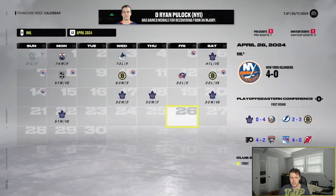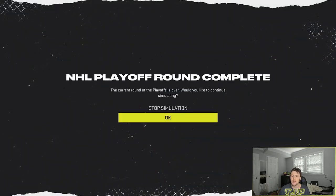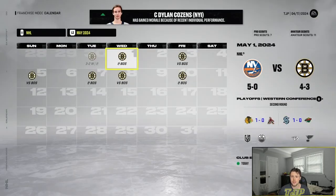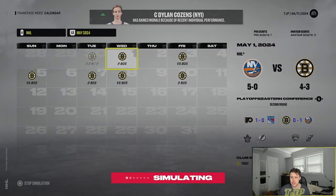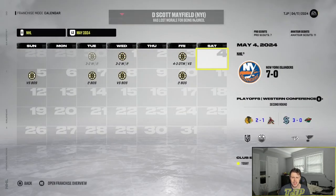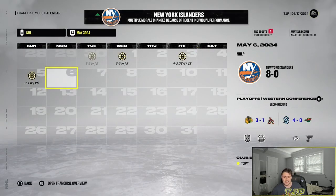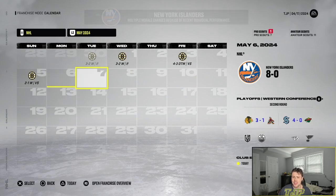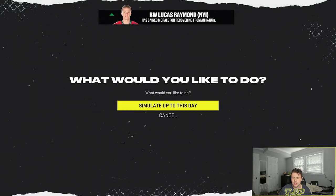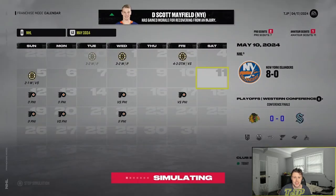Second round is gonna be Boston. Game one against the Bruins — we win three-two. Game two — we win three-two. Game three — we win four-three in overtime. Game four — we win two-one. So far so good for the Islanders — playing really really well right now. Who are we taking on in the conference finals? It's Philadelphia.